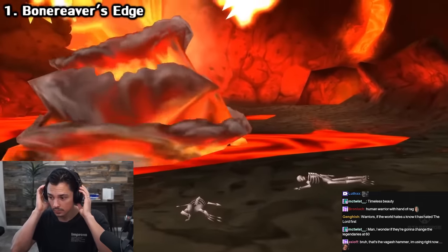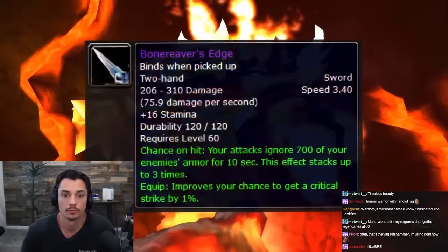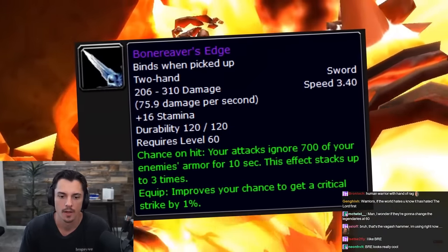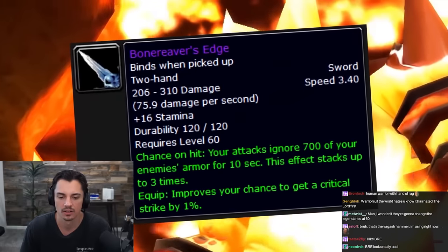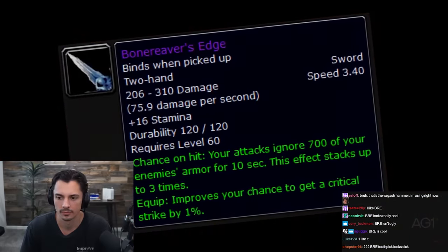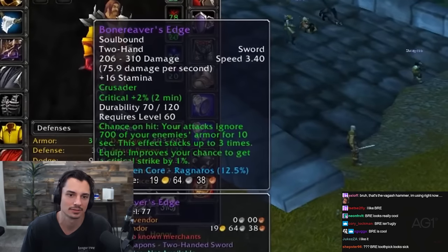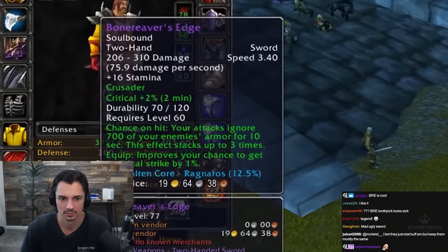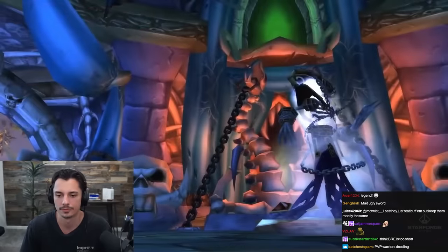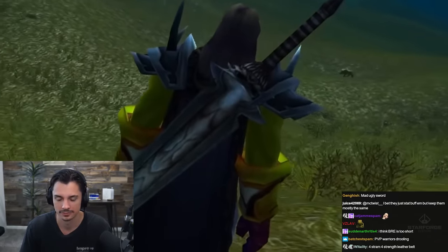Forged from the bones of those who fell before the elemental lord of fire, Ragnaros, this weapon boasts 75.9 damage per second, 16 stamina, 1% crit, and a proc where your attacks ignore 700 of your enemy's armor for 10 seconds, stacking up to three times. One of the best two-handers in the entire game and every warrior's wet dream, believed to be the best for two-handed fury warriors in all of vanilla, even through the next Naxxramas raid. And it looks like a broken popsicle stick.